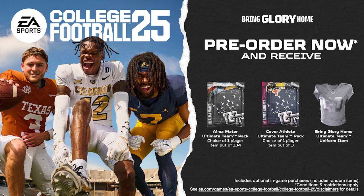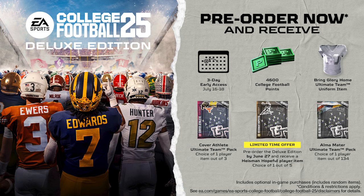Just a couple additional graphics that EA put out along with today's content for both types of pre-orders — here's one more look at the standard edition and then the deluxe edition. One other thing to point out: that deadline of ordering by June 27th will get you a Heisman Hopeful player item, with five options to choose from, if you pre-order the deluxe edition by that date.